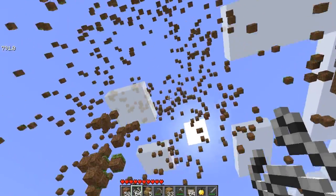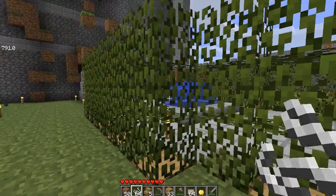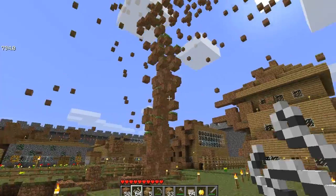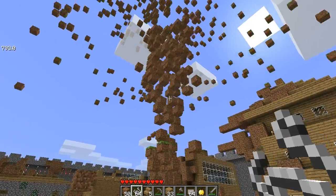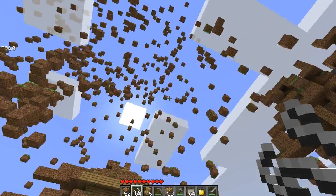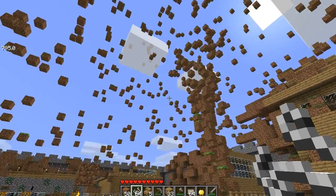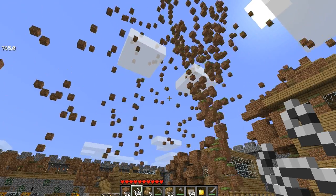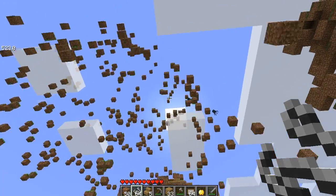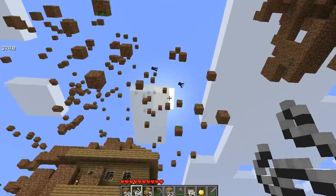I wish it picked up more blocks, but right now it's an alpha so I'm pretty sure it only picks up dirt, sand, and animals. I think it destroyed the grass — no it didn't. So it picked up a few things, just some standard blocks, not wooden stuff. That is really cool. That little counter on my left — I'm guessing that's the block count, how many blocks are up in it. Oh my god, there are squids!